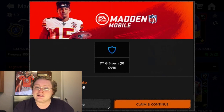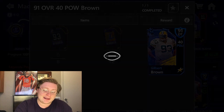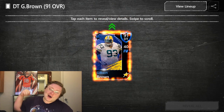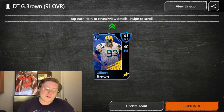Redeem and continue. I'm looking forward to this one. Gilbert Brown will replace Fletcher Cox on our defensive line, so let's go ahead and hit claim and continue. Open pack. The 91 overall defensive tackle Gilbert Brown is now on our team.